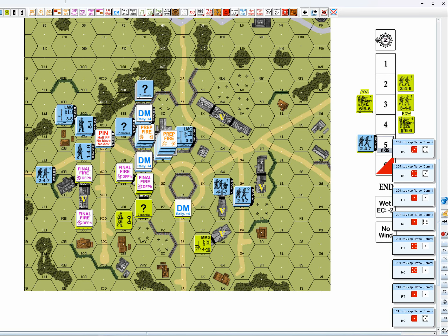Then we have advancing fire. This guy will take a 2 flat shot there — no effect. We have this guy firing 2 up 2 to there — no effect but DM. Another 2 up 2 shot to there, and another 2 up 2 shot to there. Lots of snake eyes. That was advancing fire — remove preps, remove defensive, mark unmoved.